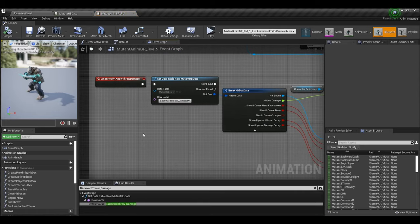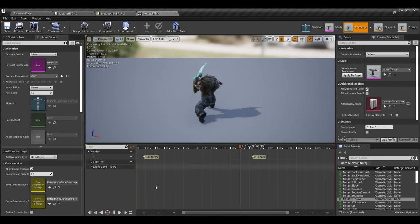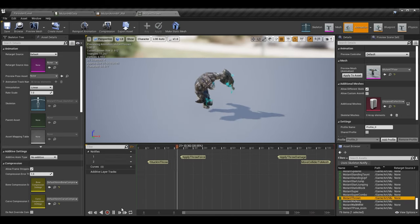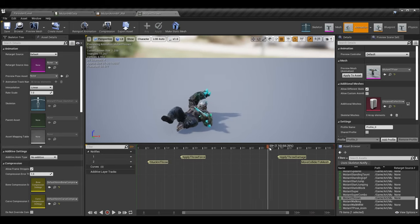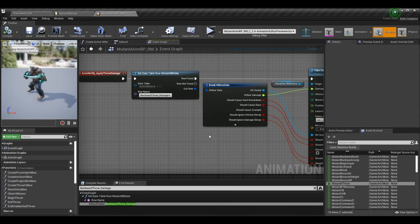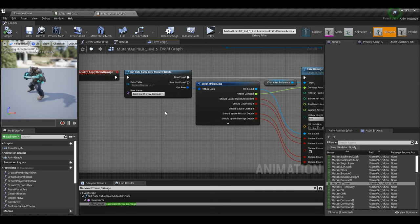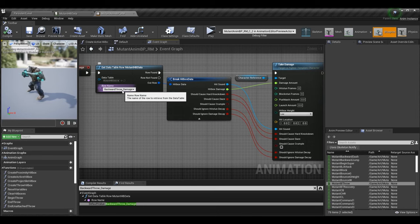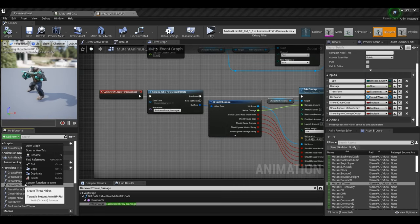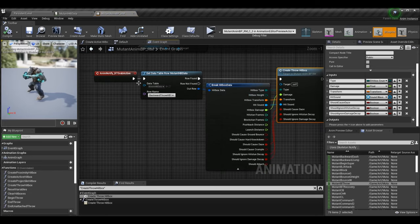I can see I have the apply throw damage logic and backward throw. Looking at the animation — the character is thrown to the ground and lands on their back — the damage is applied when they land. That is when we want to cause crumple. I'm getting the data table row for the throw damage and calling take_damage directly in this case, so I can pass should_cause_crumple into the function normally and it will work.